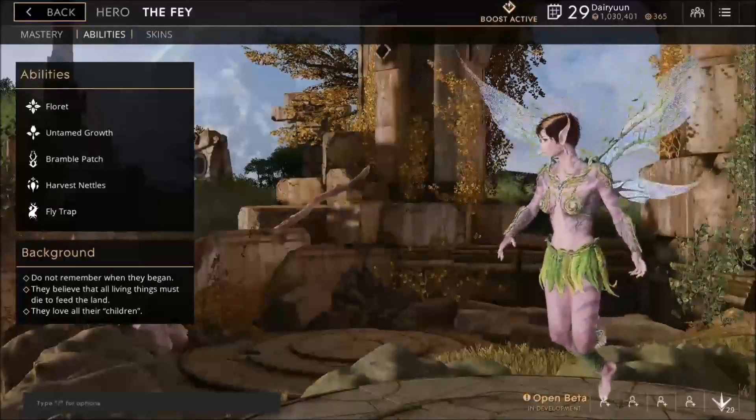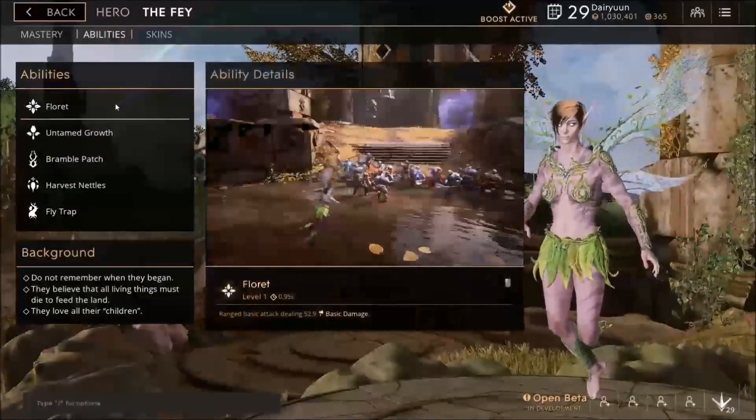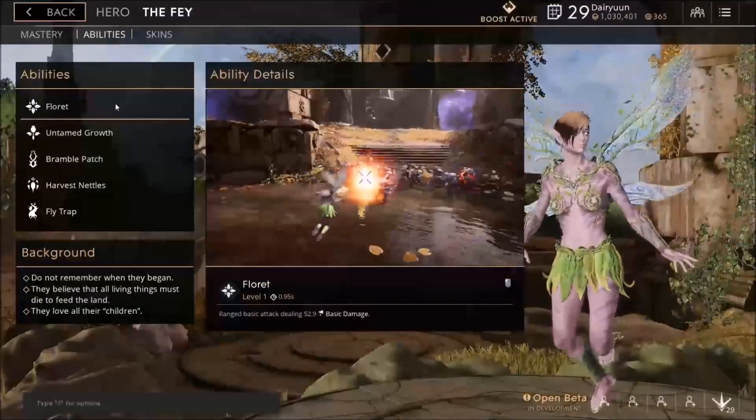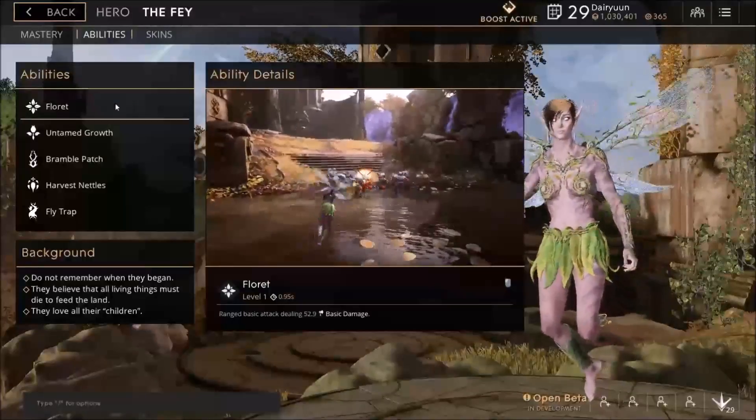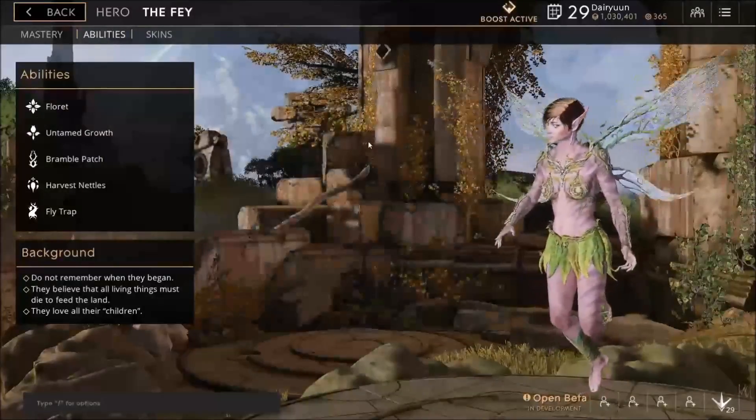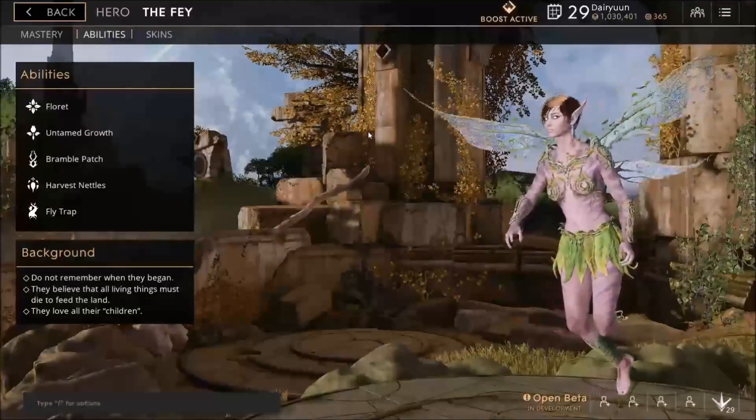Let's take a look at her abilities. First off, we have Floret. This is her basic attack. It does a little bit of damage. The interesting thing about Floret is that if you hit terrain with it, it actually sprouts out of the flower.